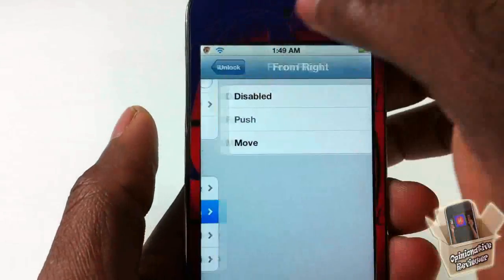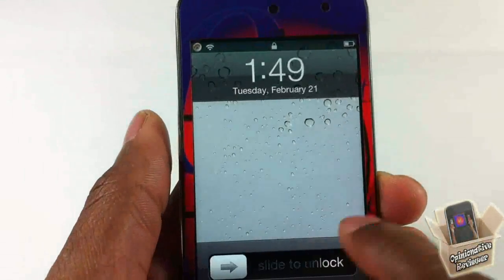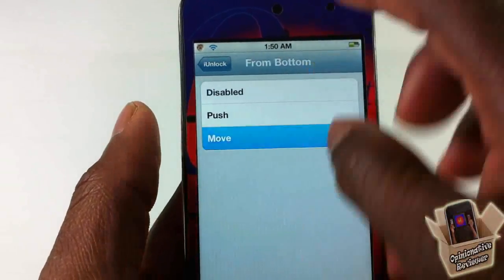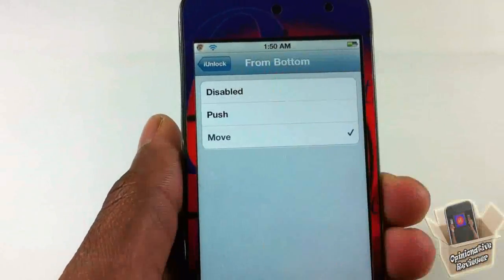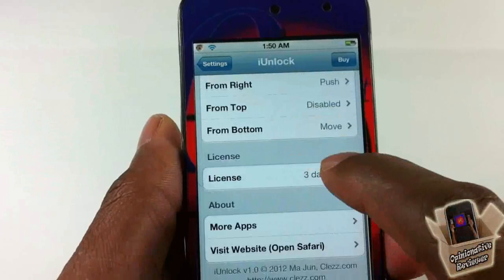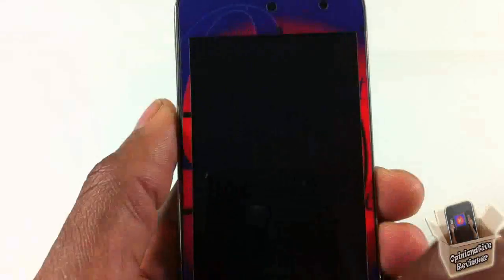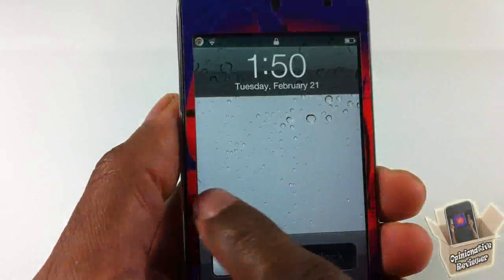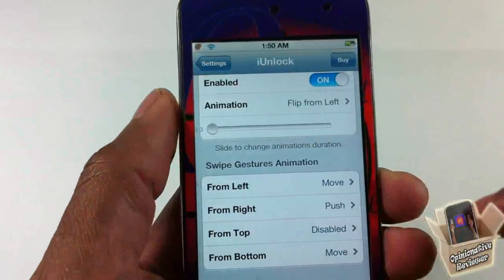You can choose push or move for your swipe style. You can set that for top, bottom, left, or right. For example, if I want it to come up from the bottom, I can set it that way. Your lock slider still works if you prefer to use it — that's basically all the features.